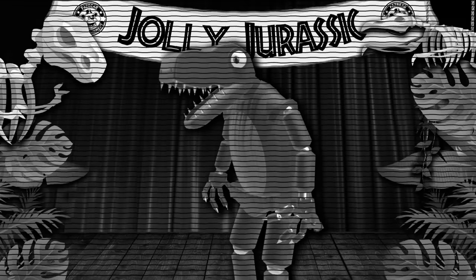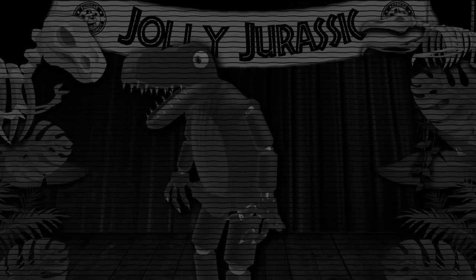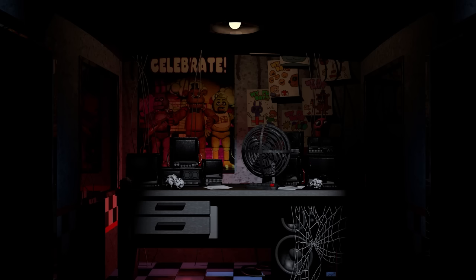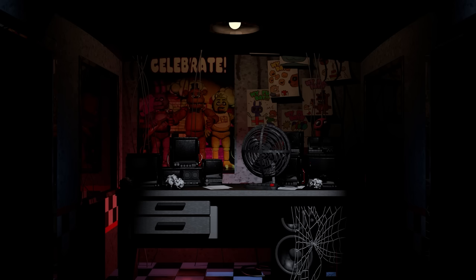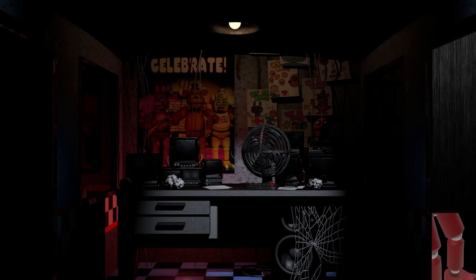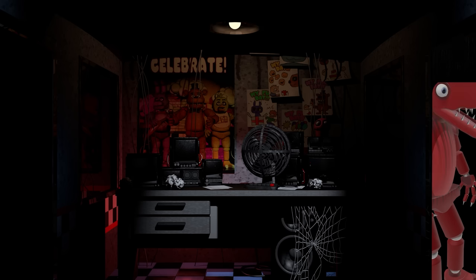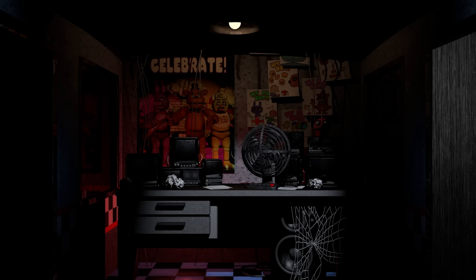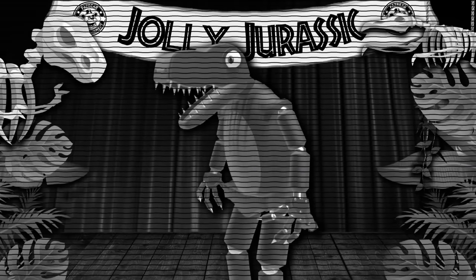When the player checks the security cameras, Roger would always be up on stage. The player would be safe until the lights turn off in the stage area. Once the lights were off, the pretend show was over and Roger would be on the move. Roger would only approach from the right hand side door, and as soon as they approached, the player would need to shut it immediately. Unfortunately Roger was one of the only animatronics that would stay at the door the longest, which wouldn't work well for the player's power consumption. Fortunately, the player could control the stage lights — turning them back on would send Roger back to investigate the stage.